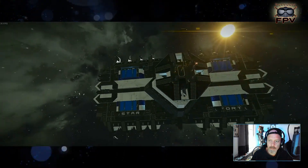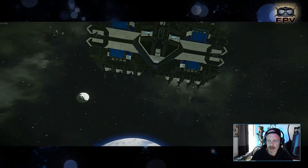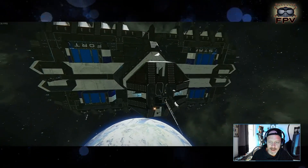The main power source for the station is two reactors — solar power would not be enough. You can read the name of the station here: 'Star Fort.' We also have an antenna up top and some fancy blinking lights.